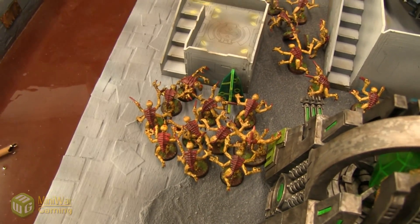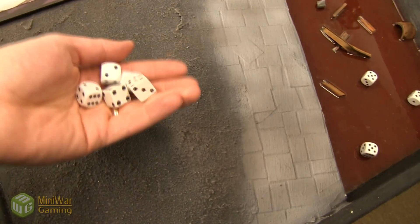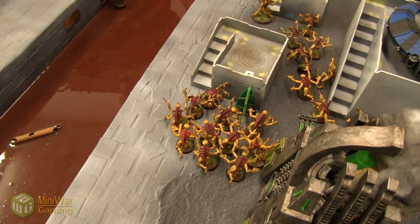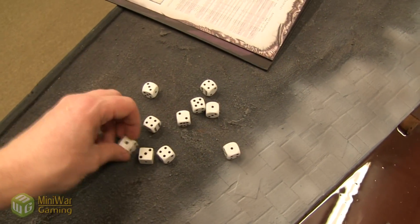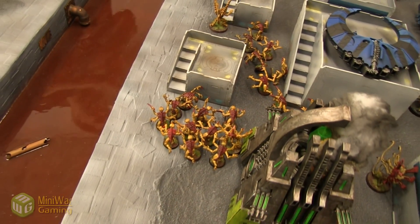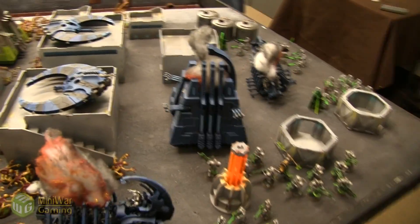The Broodlord goes first at Initiative 7 — five attacks hitting on threes, five hits. With adrenal glands and toxin sac he's Strength 6 on the charge, poisoned wounding on fours re-rolling, plus Rending. One rend and four regular wounds — 3+ save leaves it at one wound. Then ten Genestealers with Scything Talons — 40 attacks total; rolling ten of those to finish it off, hitting on threes with poison and rending. That's two objectives destroyed for the Tyranids. They need one more before going for the Scythe Matrix. End of turn one: Necrons have activated two, Tyranids have destroyed two.